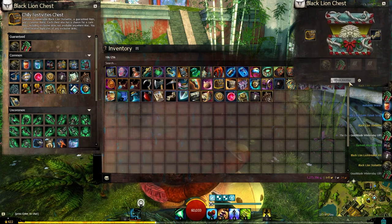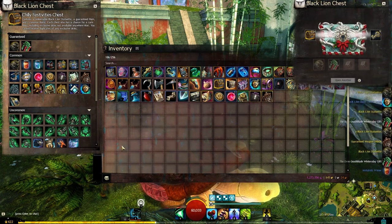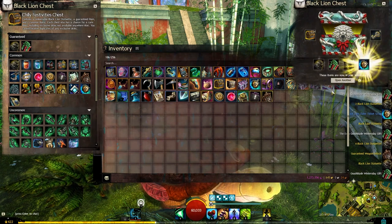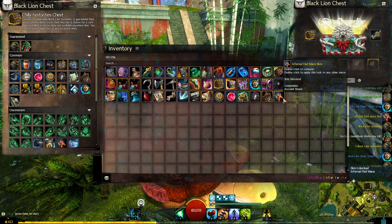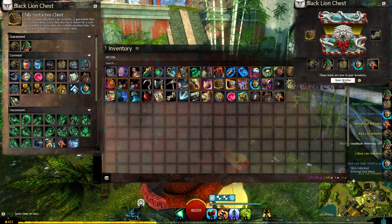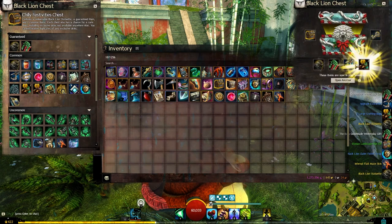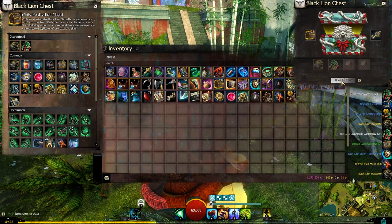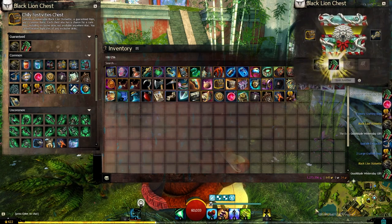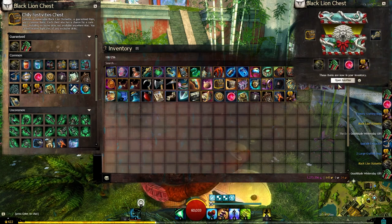Got a metabolic primer, and a weapon unlock — very nice. Ten keys left and we still need that flail skin, so hopefully we can grab that in the next nine. Never mind, we already got it. This is a good opening. Another ticket scrap there. Upgrade extractor — those are also very handy, especially if you're opening lots of unidentified gear, since you can take out any sigil of force and such to sell.